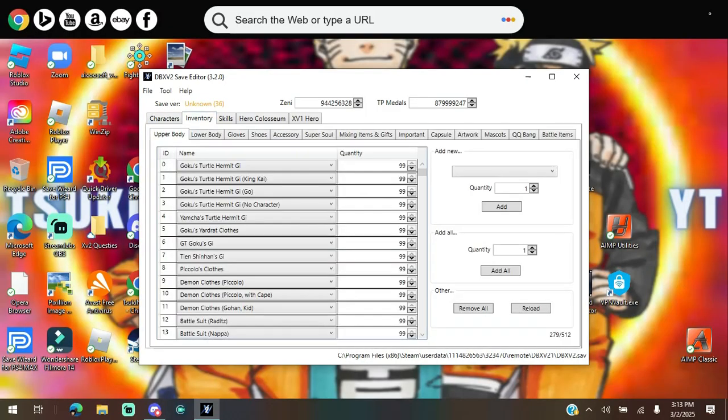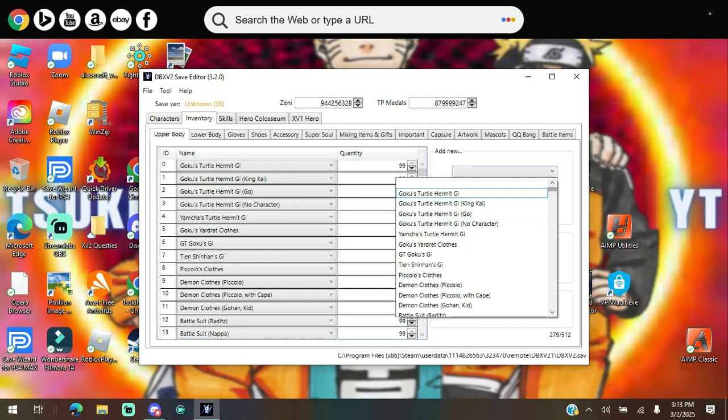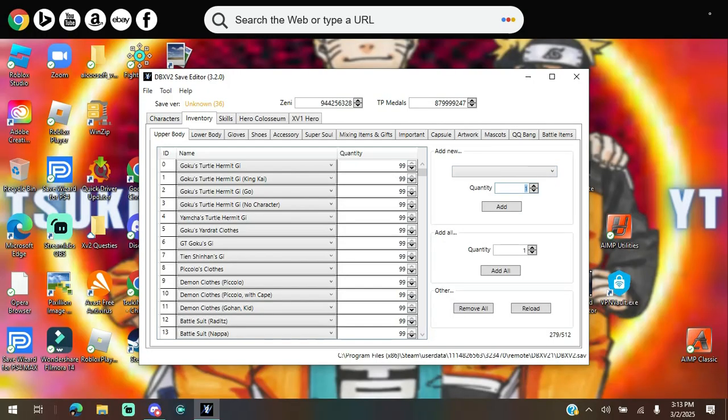Now let's go to Inventory. You have Upper Body — all the top shirts, crop tops, the stuff you need to cover your upper body. You can click Add New and choose whichever top clothing you want and set the quantity. The max quantity you can add is 99. You can also Add All to get 99 of everything. The same rules apply for Lower Body, Gloves, Shoes, and Accessories.